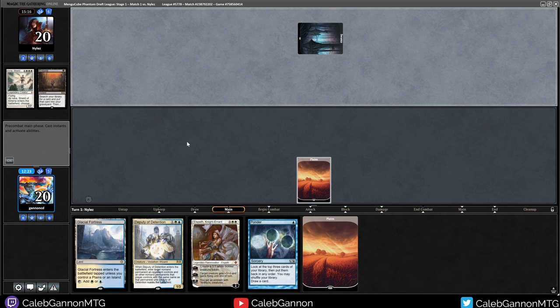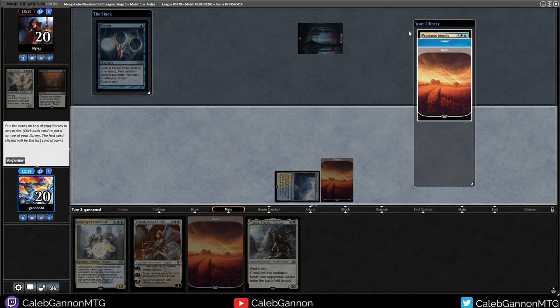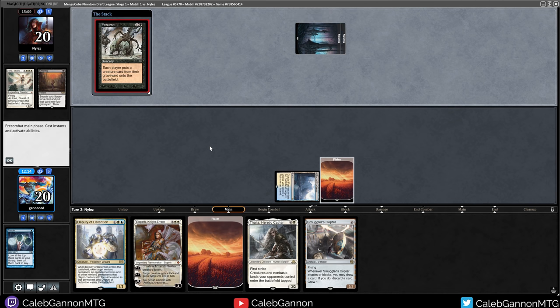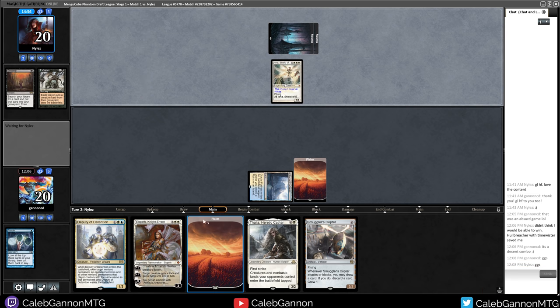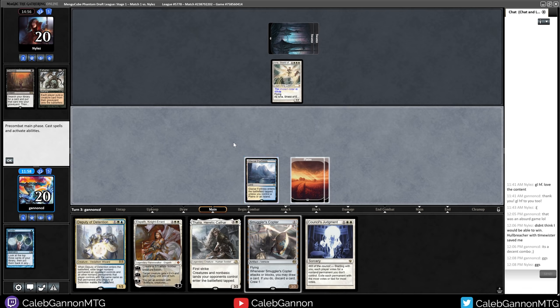They have Iona. Please not like this. Mana Tithe, Fractured Identity, Plains, Island. Let's shuffle. The Copter kind of helps if they turn two Iona - it is what it is. They didn't even mulligan for this. That's an unfortunate end - turn two reanimate every single game does win you games. They name white and I don't have any non-white answers to Iona. It's not worth playing it out.